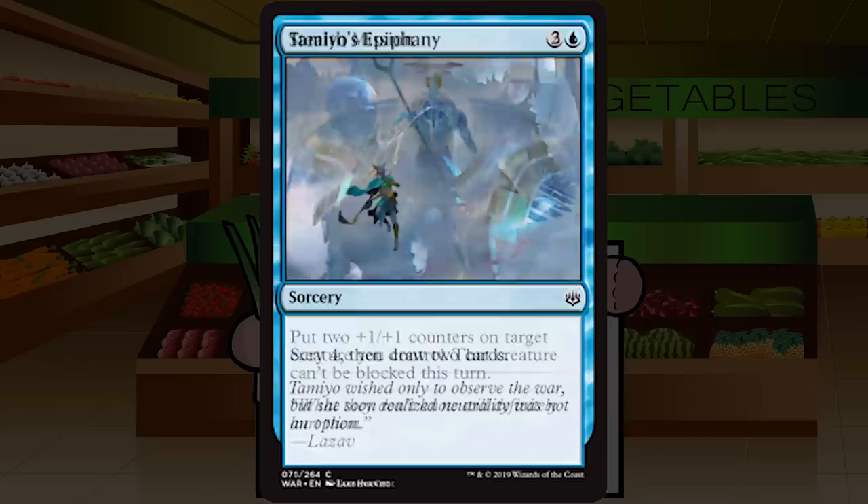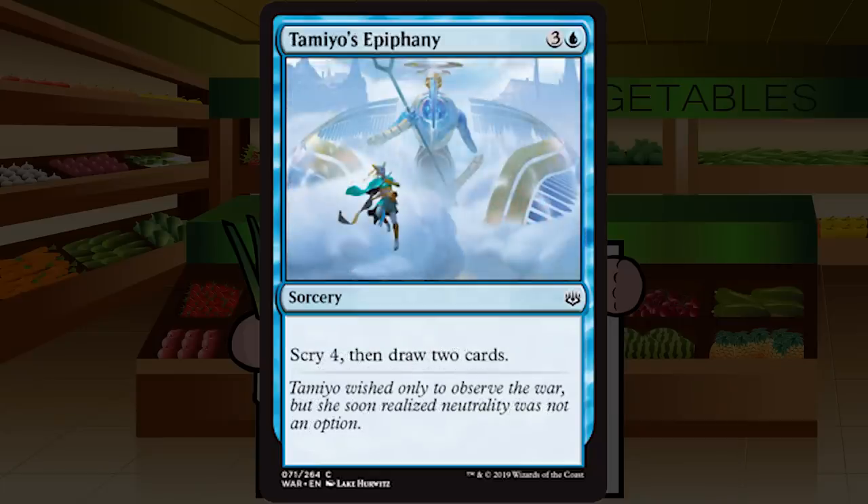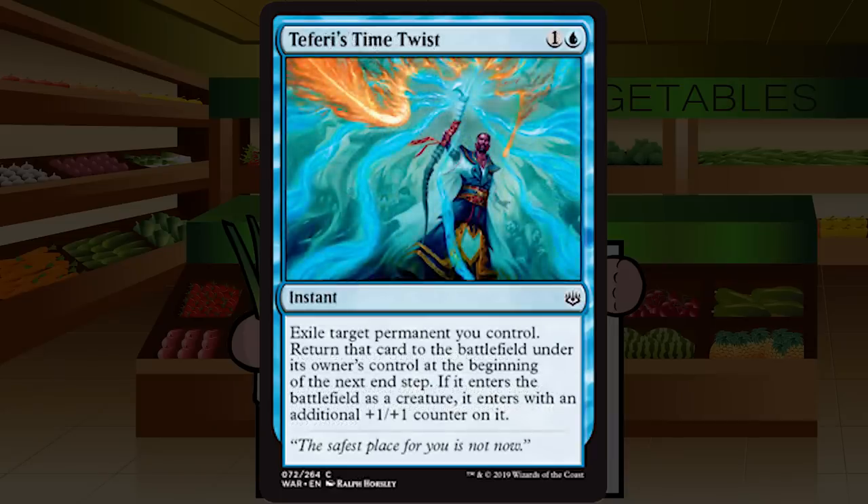Tamiyo's Epiphany is three and a blue for a sorcery at common: scry 4, then draw two cards. Scrying four is a whole lot of scrying, and paying four mana for a Divination isn't the worst thing in the world. Assuming the format isn't super fast, this is probably fine. A solid C+ mid-to-late pack. Your control decks are going to be relatively fine with this. C+ for Tamiyo's Epiphany.